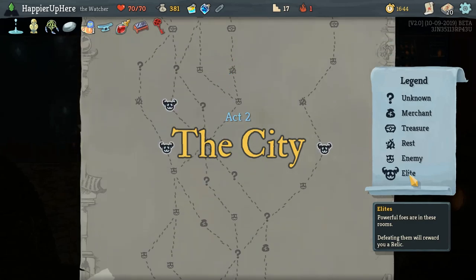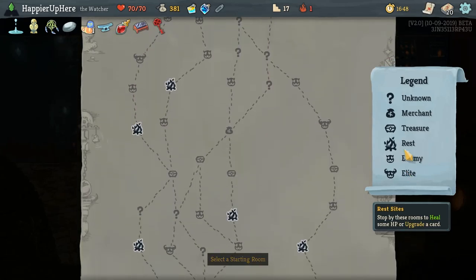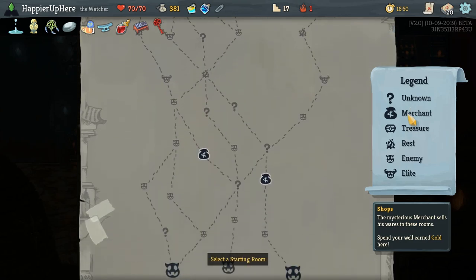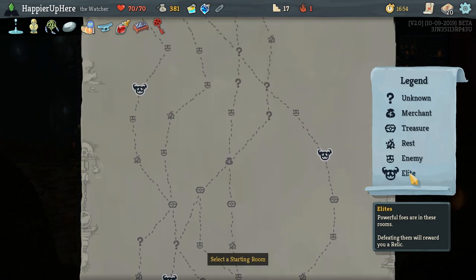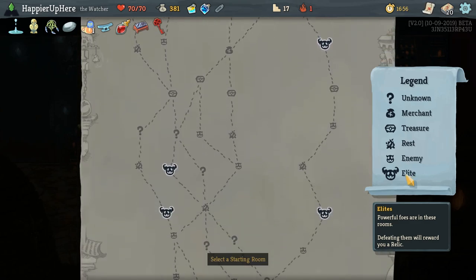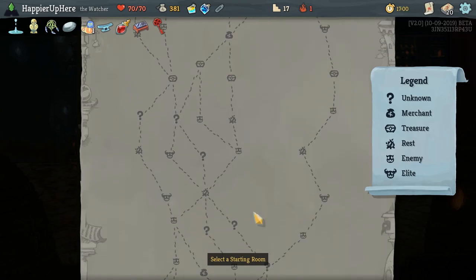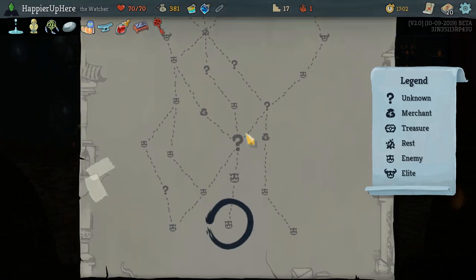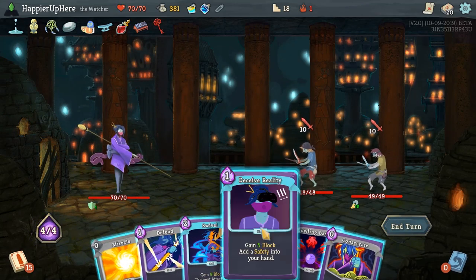We want to make sure we have shops off the chests so we can remove the curses. There's a shop off the chest in the middle, so I think we'll do a two-elite path — hit this elite, this chest, remove the curse — that also gives us a good amount of question mark rooms. Because of that shop, I won't go to the early shop; I'll go for a later one.